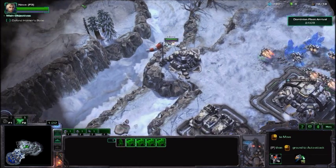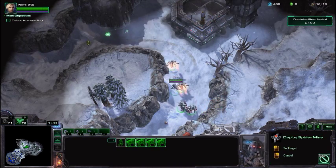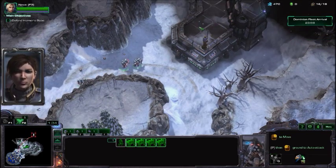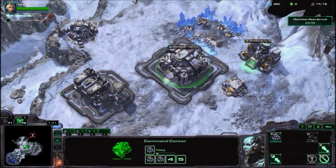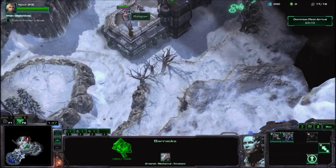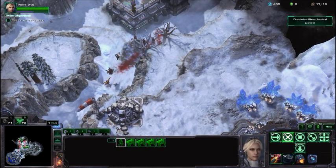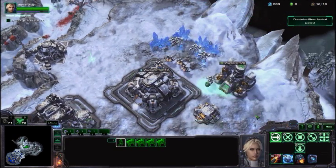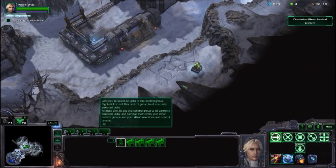Once you get set up, you can simply mine each pathway. There are four total pathways, and about halfway down on each pathway they'll have a bisection. On waves, they'll come down one of those pathways and sometimes halfway down they can switch sides. So you'll definitely want to mine all the pathways. Because you're using Reapers, they have concussive grenades that deal impact damage, so they're really effective.